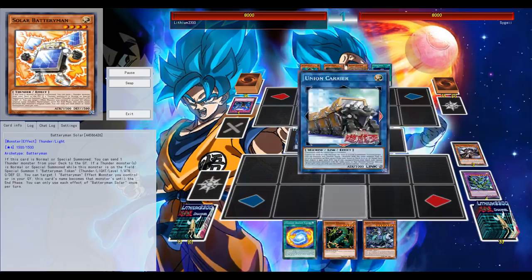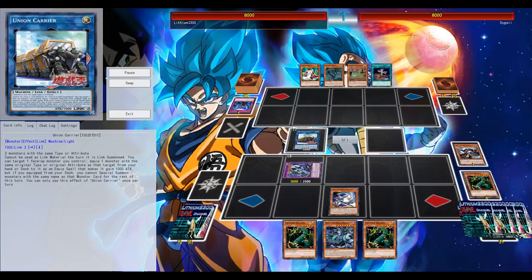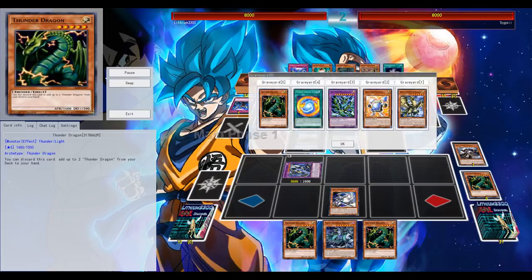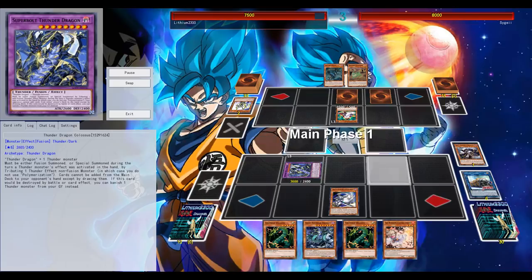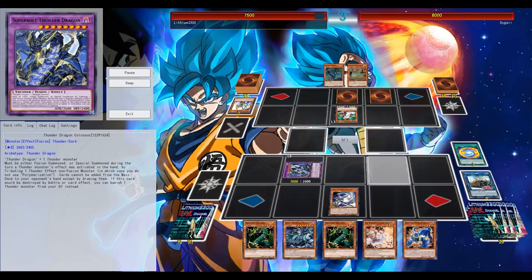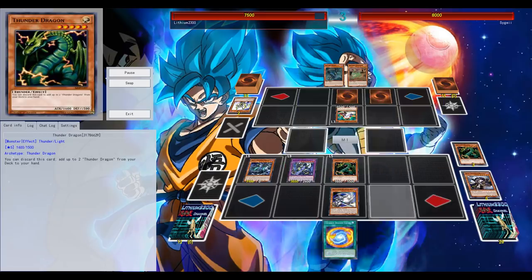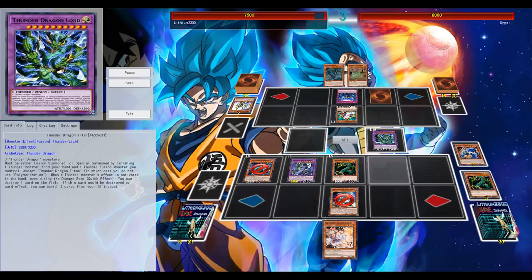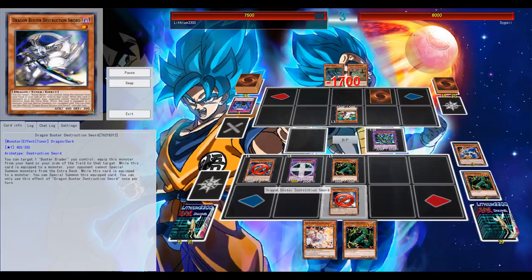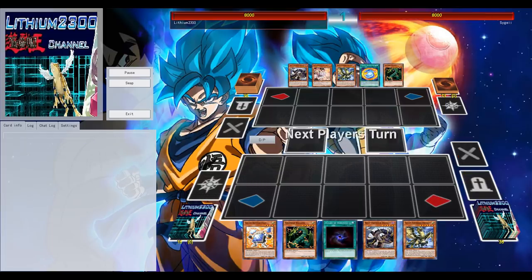Basically any deck can use it. I'm looking at Thunder Dragons for example, since that's the first deck — next to ABCs — featured in this video. Union Carrier points down and pointing right, so it points toward my Colossus. You can now equip a Dark or Thunder monster directly from your deck or hand as an equip. That's Dragon Buster, which prevents your opponent from special summoning from the extra deck — basically like a permanent Artifact Sanctum while it's equipped to your Colossus.